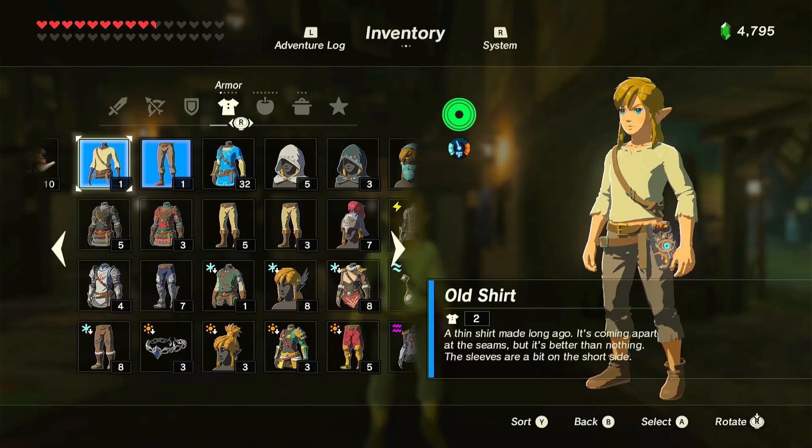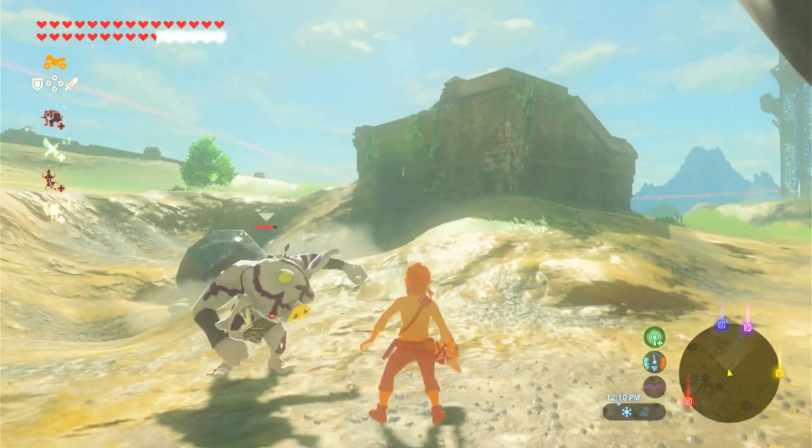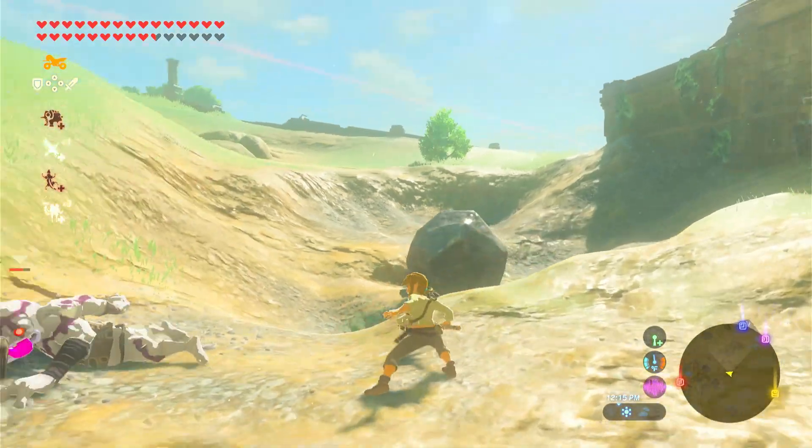In last place on my list, I have the Worn set. This set is the first armor that you can unlock in Breath of the Wild. And this armor, as it says, is well worn, and I think that Hyrule's chosen champion deserves better than old clothes.